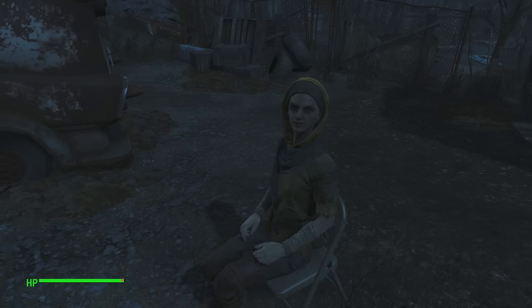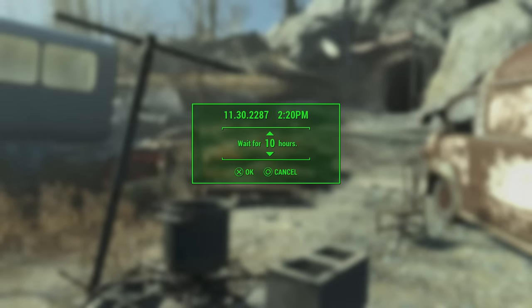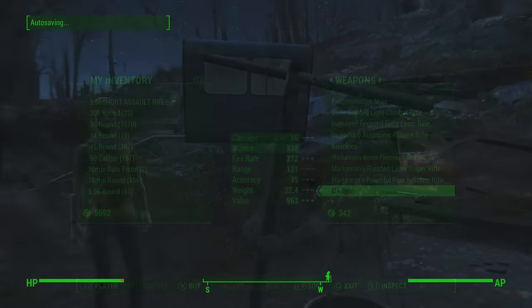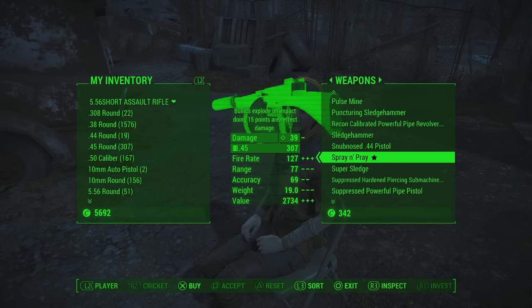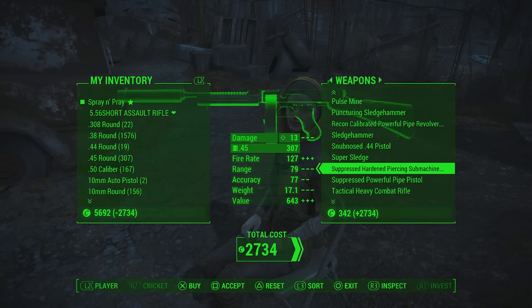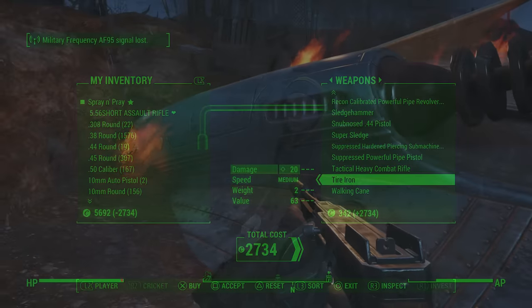She's mainly found over at Vault 81, and don't worry if you don't see her there straight away. You can simply sit on a chair and wait, keep waiting over and over again until she eventually does go there — as you can see, this happened to me. When she does eventually spawn, go ahead and talk to her and she'll be selling the weapon for around 2,700 caps, which is a reasonable price. Depending on your character build, it may be a little more or cheaper, but around that mark is what you can expect.